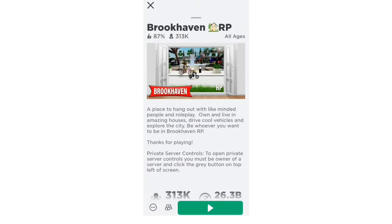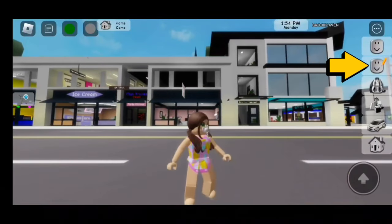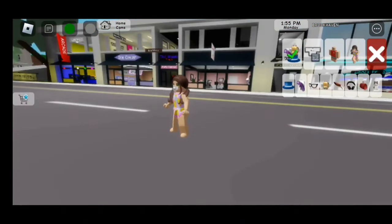Once you're done doing that, make sure to join Brookhaven. Now that we're here, make sure to click on the head with the pencil. That is going to take us to the avatar editor.